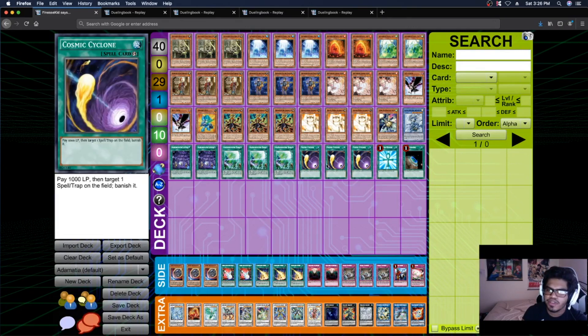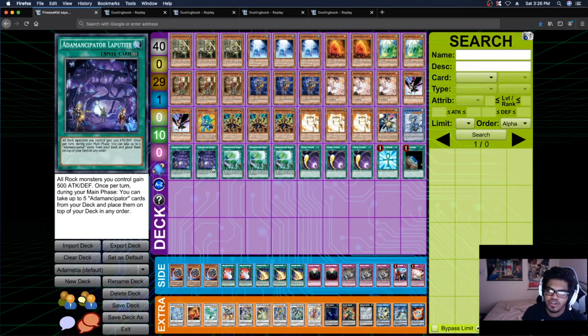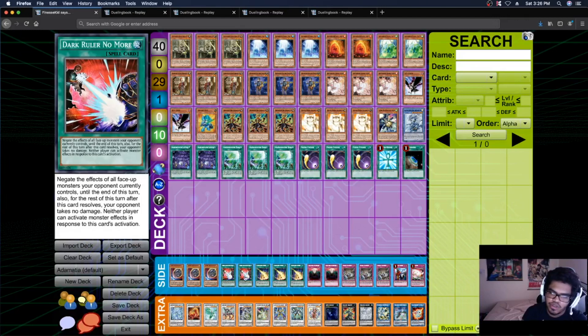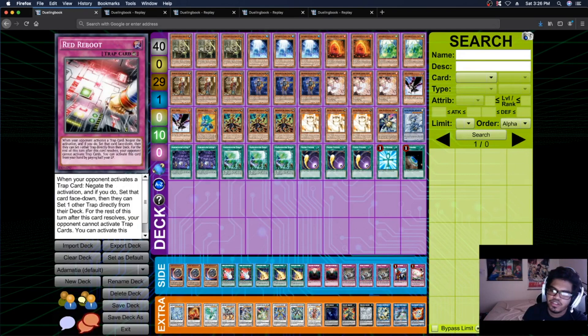Three Signs, three Cosmic Cyclone because I want outs to mine and backrow decks, especially the Eldritch deck which is one of the deck's worst matchups. Monster Reborn is an extender, and Terraforming to grab your Lapatite. For the side deck: three Nibiru, two Dark Ruler, three Storm, two Anti-Spell for ordering against Dark Ruler, three Evenly Matched, and Reboot.